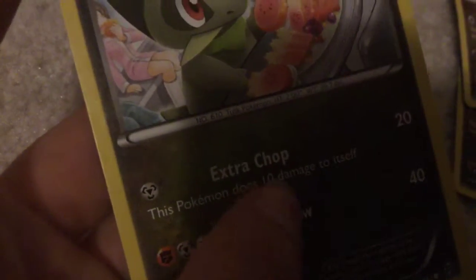I have Excadrill. Extra Chop - this Pokemon does 10 damage to itself, 20 damage. Dragon Claw - 40 damage. Druddigen - these are the Dragon Pokemon.